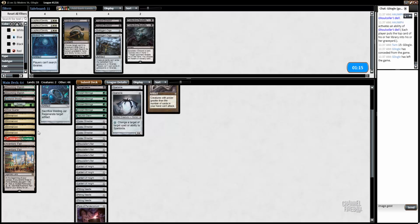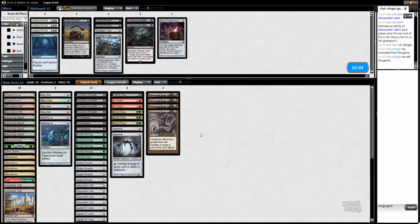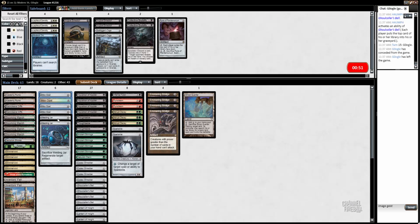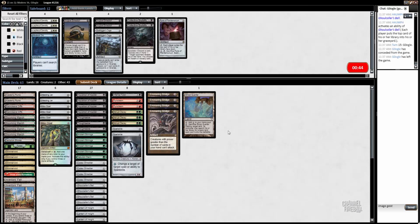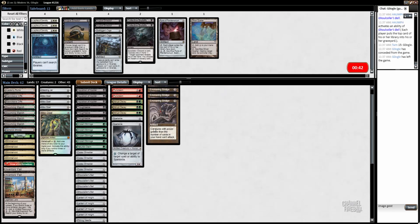Let's figure out how to sideboard. Collective Brutality — the important cards to get off it are not there; it doesn't get Engineered Explosives or Stony Silence. I can probably shave one mill rock. Since they don't utilize their graveyard at all I'll get rid of Pyxis. Their deck isn't particularly fast. I can cut Ghost Quarter or Mox Opal — I feel like I need my color sources, so maybe we shave a Ghost Quarter on the draw.